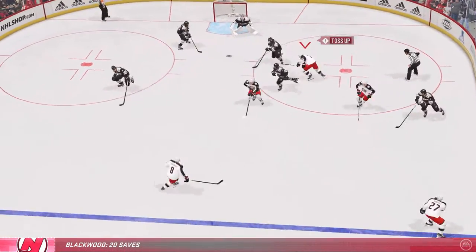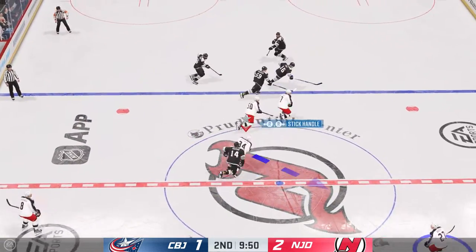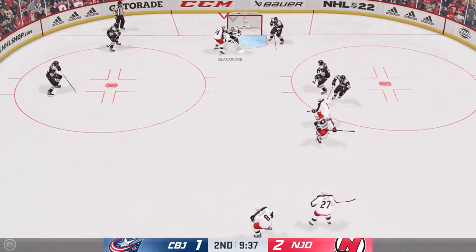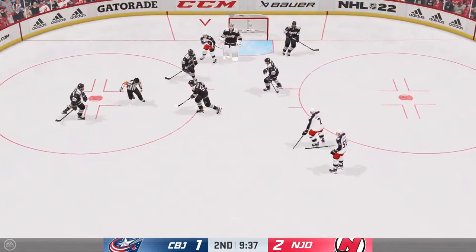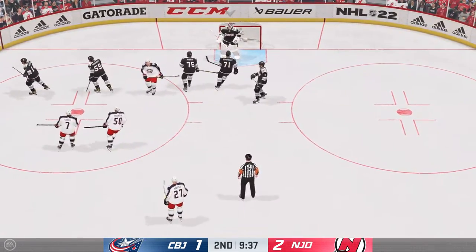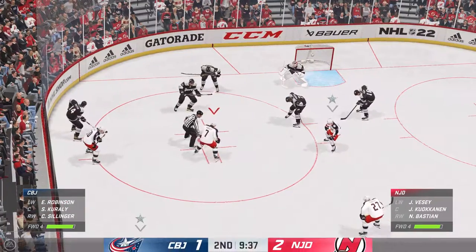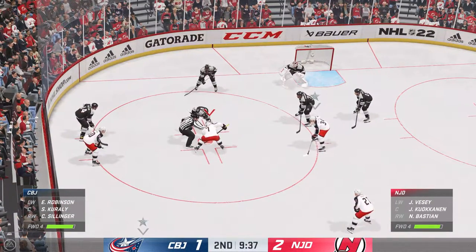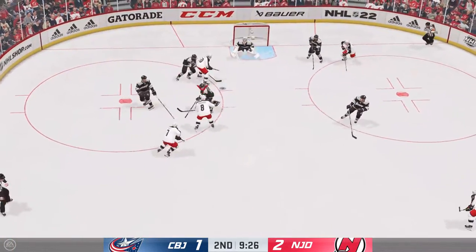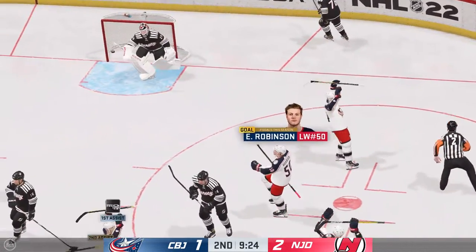New Jersey's got a hold of the puck, dishes it to Bastian. Columbus takes hold of the puck, takes a shot — that's glove by Blackwood. There's the whistle — we'll get a faceoff after the goalie covers up. Past the midway mark in this period, New Jersey's up 2-1, and the crowd has been enjoying this one. Offense wins the faceoff on the back end — they SCORE! They've tied it up!